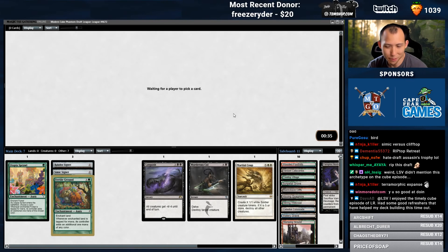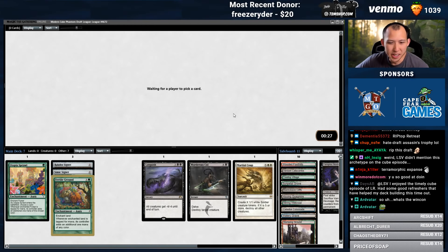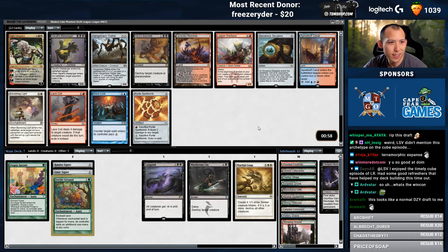I need to get some Planeswalkers though. I'm really sad that I passed the Karanos. Currently the win con is Martial Coup tokens, or the four lands that we can turn into creatures: Treetop, Quagmire, Stirring, Colonnade — or even Lava Claw now if we wanted.